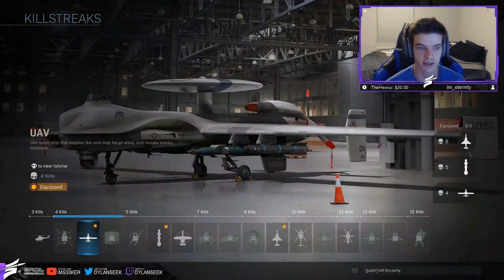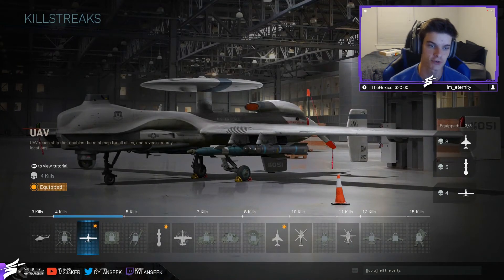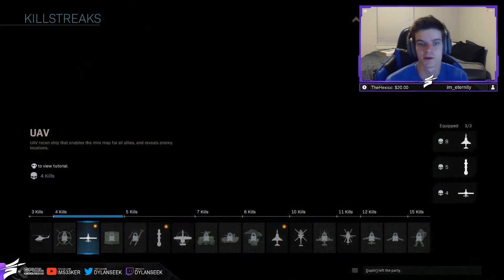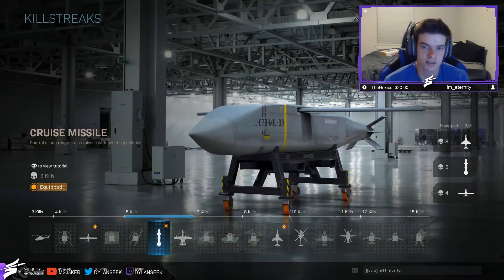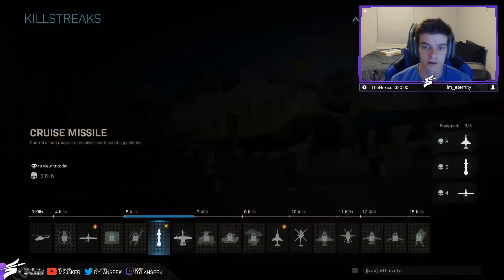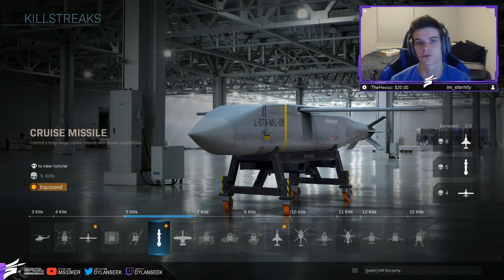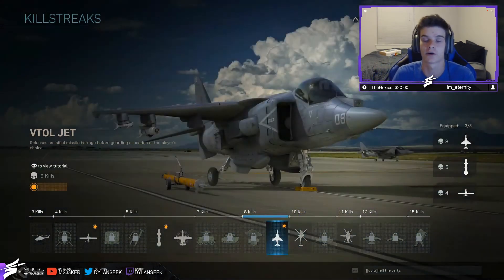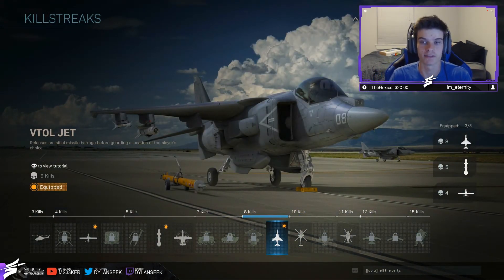Now, killstreaks. I run a UAV at four kills. Personal UAV is okay but I don't like the way it pings on the map and it kind of gives away your position. Just run a regular UAV — it helps out the team too. Then I'm running a Cruise Missile because it's essentially a Predator Missile — just harder to aim, but it's better than Precision Airstrike. The Precision Airstrike I would not recommend. You can also use the Cruise Missile to see where other enemies are so you know where to move after you drop it. And at eight kills, I run the VTOL Jet, which is essentially the Harrier Strike. The Harrier is unbelievable in this game — it shreds people. If I'm not running the Harrier, I'll run the Chopper Gunner, but I like the Harrier more.